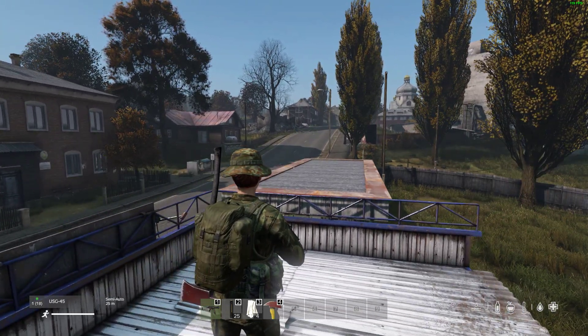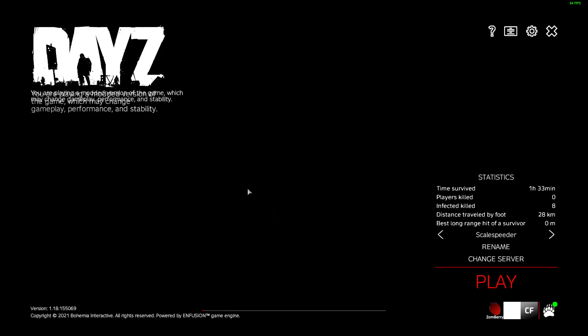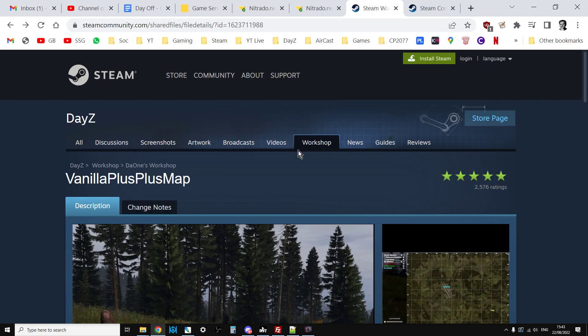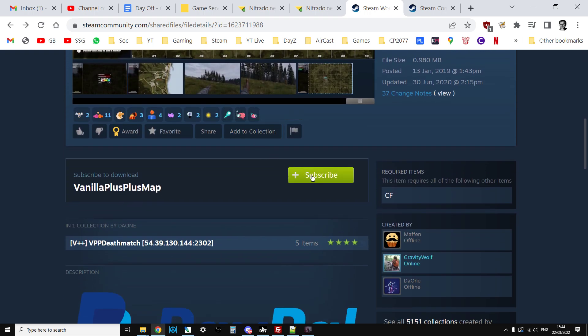In this video we'll show you how to install it on a local server and how to install it on your remote community server too. It starts in the Workshop - go to Steam, go into the DayZ Workshop, and search for Vanilla Plus Plus, then subscribe to it which will download it.